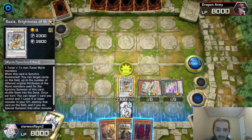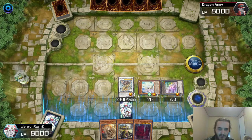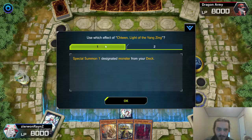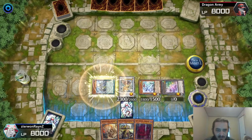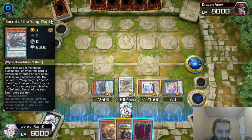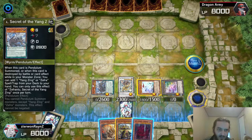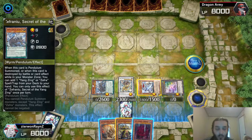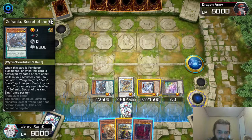Watch what I can do. Baxia effect targeting the Yangzing monster — special summoning Taya from the graveyard. The Yangzing monster effect activates, special summoning a monster from deck. This is the one and only Yangzing card, I believe, that does something different when it's destroyed. This one, instead of special summoning another from the deck — which we're no longer going to want — we're going to get our second Omni-Negate through this card.